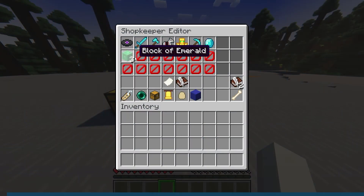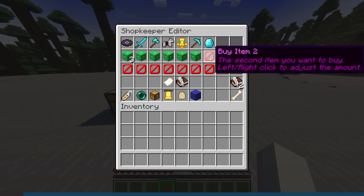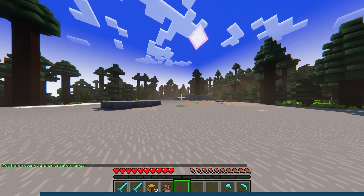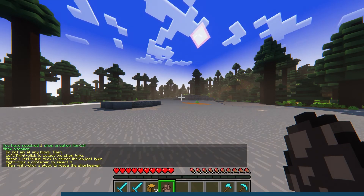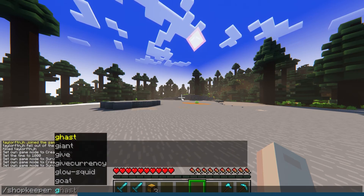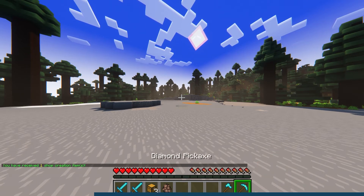Player shops are the default shop used by the plugin. Players can create a shop through commands or by using the shopkeeper egg item. We recommend using the egg since it comes with instructions that will appear in the chat when a player holds it in their hand. They will need to run the command shopkeeper give to gain a shopkeeper egg, or to purchase one from an admin shop if your server has one.